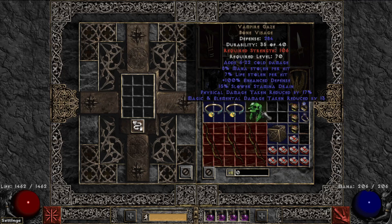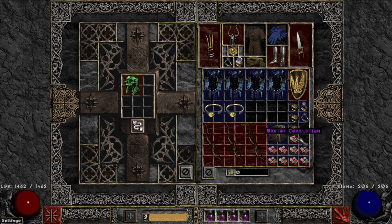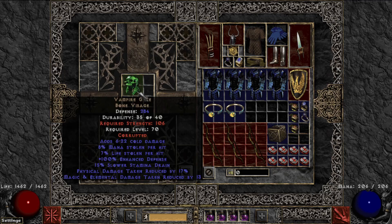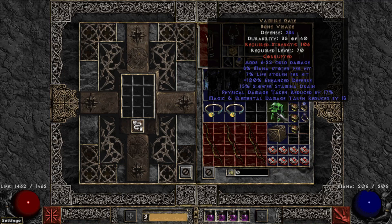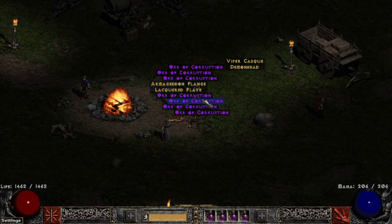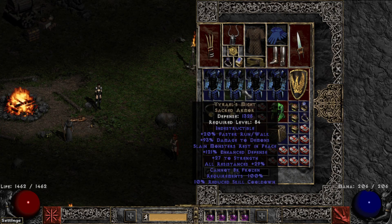We're getting into the big items. Here's the Gaze. In order to get the maximum roll of sockets for three, we had to up it in the cube with a Lem rune and Perfect Diamond, just as you would on vanilla. That makes us able to get a maximum of three sockets when we corrupt. This did not brick, and it looks like it did not roll a mod — so this was corrupted, no change. We'll hold on to that; they still have some value. You could always throw it on Nihlathak or something like that.